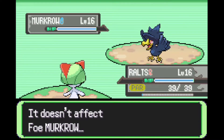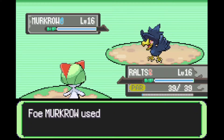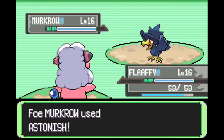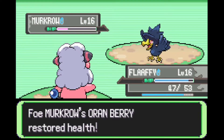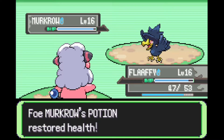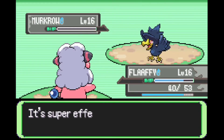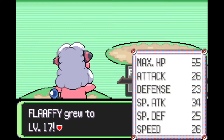It's actually a Murkrow, and it used Pursuit — that's the end of my Rolls in this battle. I get a forced switch to my Flaffy over here. We should be easily able to take down this Murkrow, but as you can see from the level of this trainer, you do have to be at a higher level than I am or you're going to struggle like I am. I feel like this game just has a very weird curve in the levels — until now we were just battling Pokemon trainers with level 12 Pokemon and now all of a sudden they are at level 16.